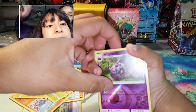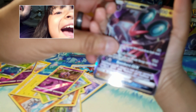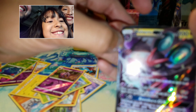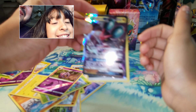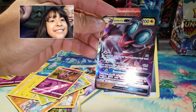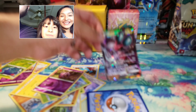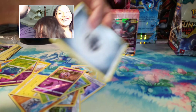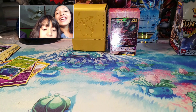This is the last pack right here. We have a Simisear, Rotom Dex, Po Town, Oddish, Mudsbray, Tug of Tomorrow, Whirlipede on reverse — and WHOA, holy cannoli guys, we have gotten a Noivern GX! This is one of the good cards too! And that last card was a Metal Energy, so it wasn't all bad — one GX!